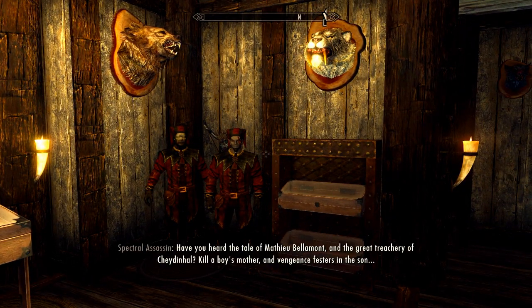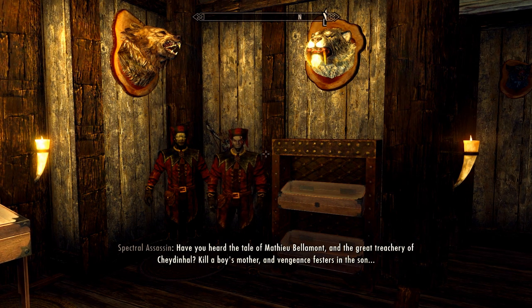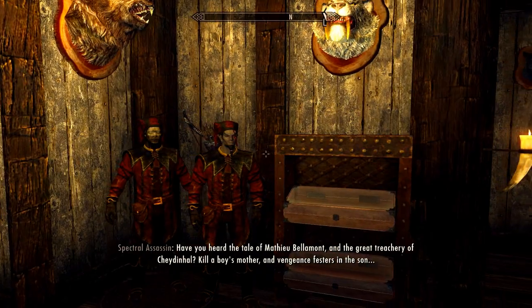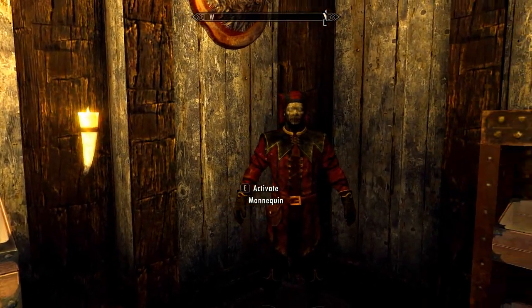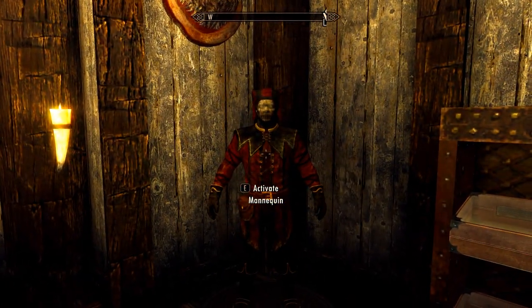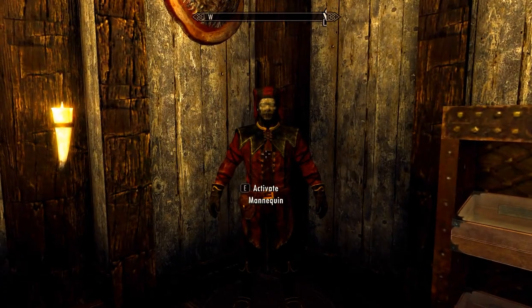I wish this assassin would shut up. I don't know how to get rid of him — I summoned him and now he won't go away. If anyone knows how to get rid of this damn assassin, please tell me. Anyway, yeah — the way in which you get these is you have to do the Dark Brotherhood quest and get so far into it. The Jester's outfit is sitting on a table just as you get into the Dark Brotherhood Sanctuary. If you want Cicero's version, you can get that by killing him.